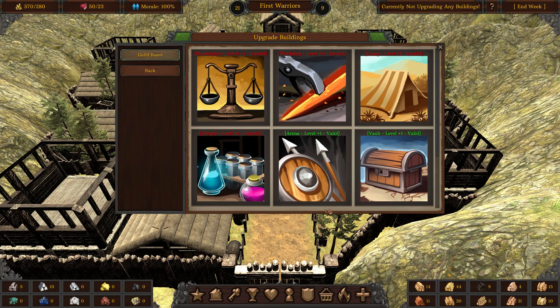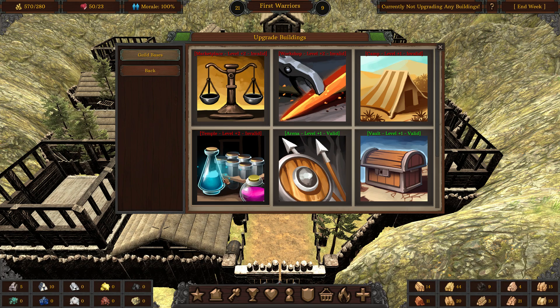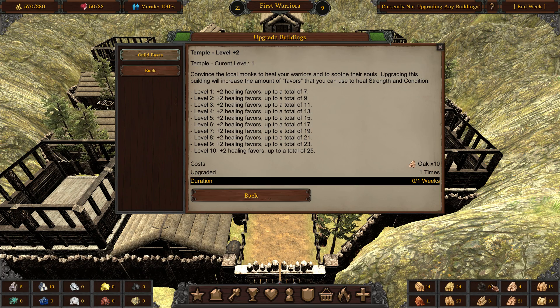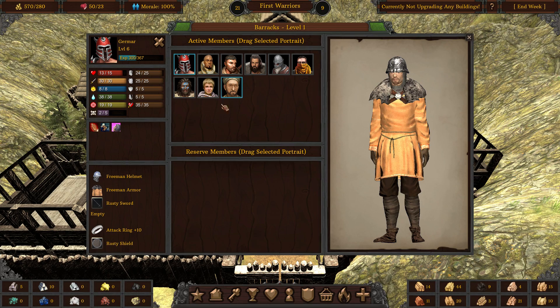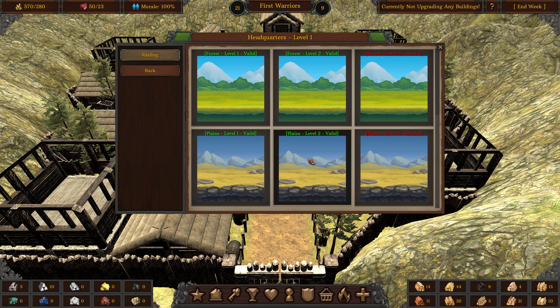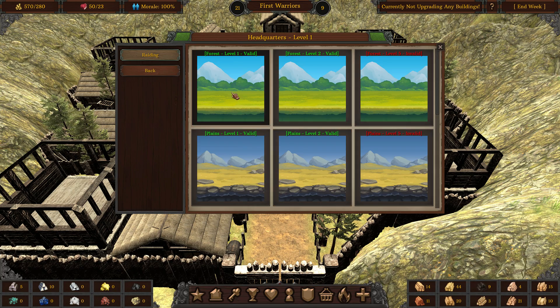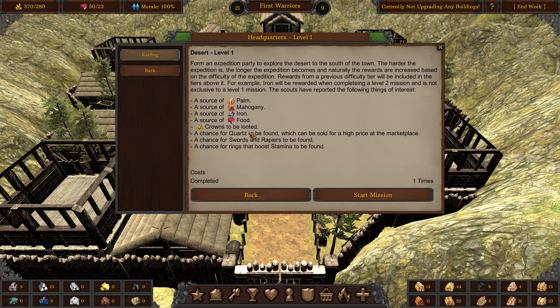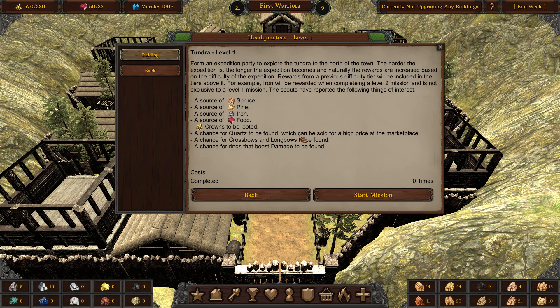Right now I need to upgrade my temple because I need a lot more healing for my constitution. For the temple you need Oak, and I only have 4 Oak. So let's go on a level 2 mission. Check your barracks — I'm taking all the people with me. We have a chance to find hatches and great axes here, which isn't ideal for me. Let's see what else — Swords and Rapiers, Claymores and Shield, Swords and a Lockbox because I need more ranged people. You don't want to engage everyone in melee combat, so let's go here this time.